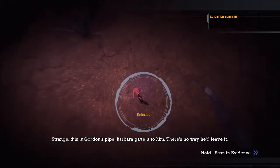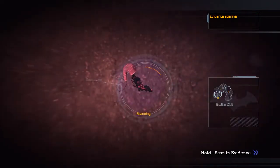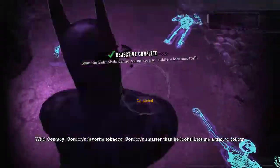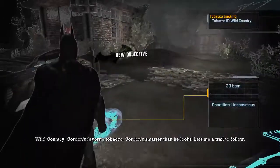Like his lucky pipe here. I never knew he had a lucky pipe. It's been spilled all over the floor. But that's actually a good thing it's spilled all over the floor, because he actually left Batman a trail to follow.